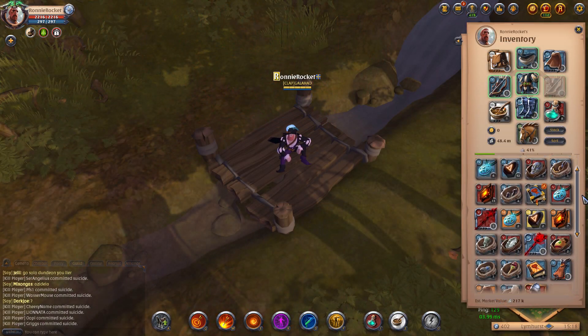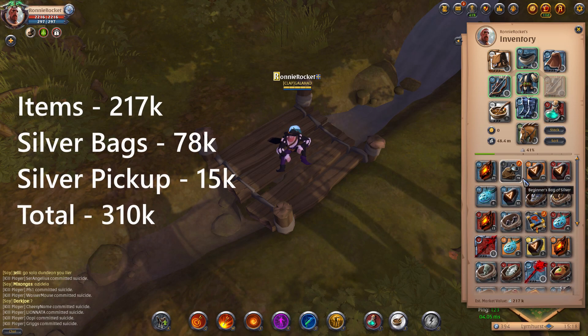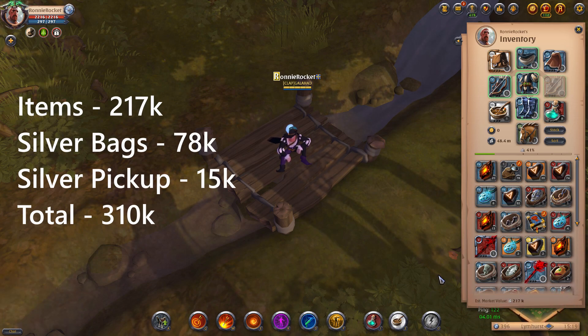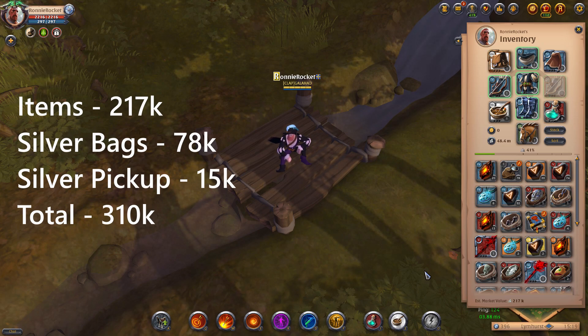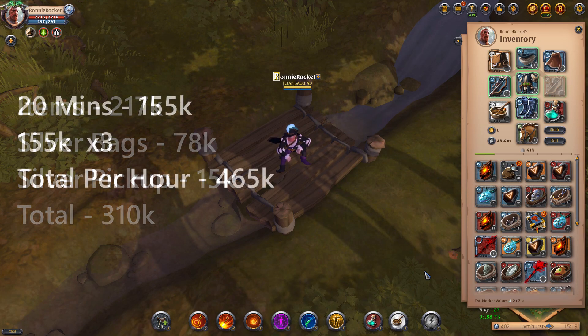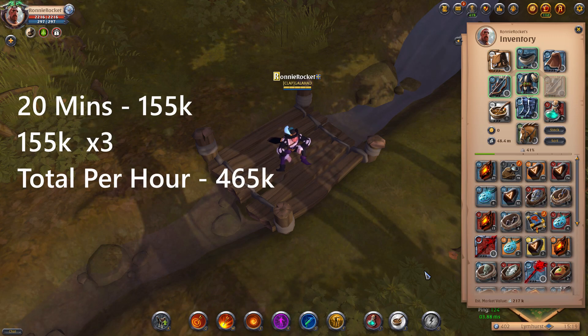Here we are after a 40 minute session. I have 217,000 silver in items and 78,000 in silver bags, so that's 295,000 silver. Adding around 15,000 silver picked up on the floor makes 310,000 silver. That's 40 minutes, so divide by 2 — that's 155,000 silver per 20 minutes, times 3 making the hour 465,000 silver.